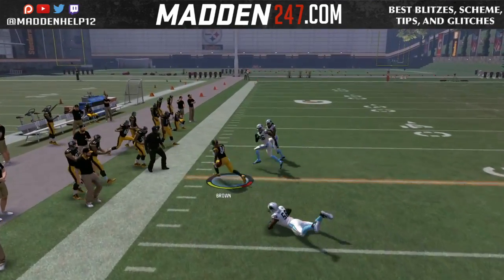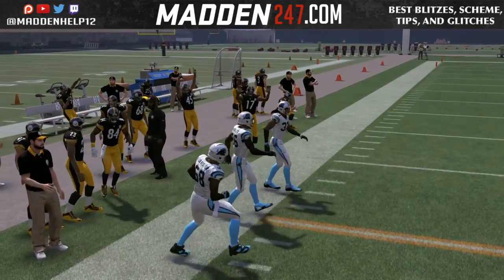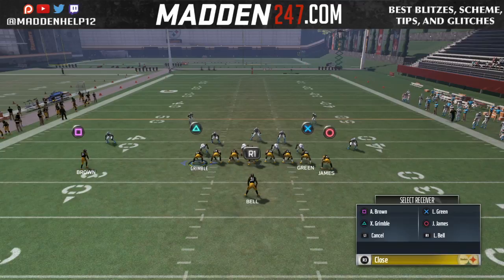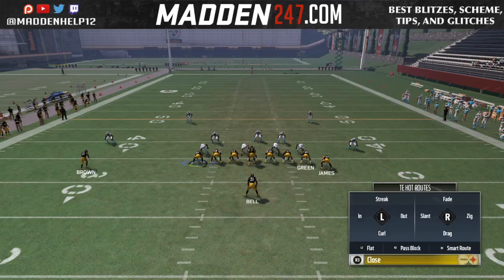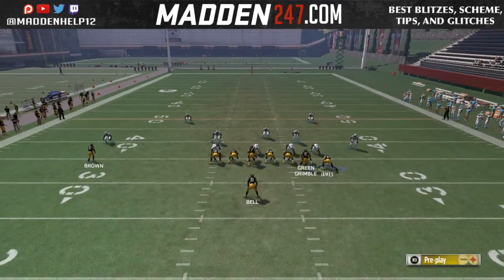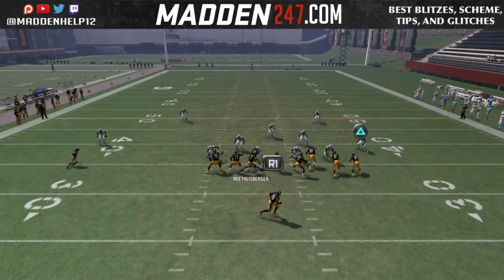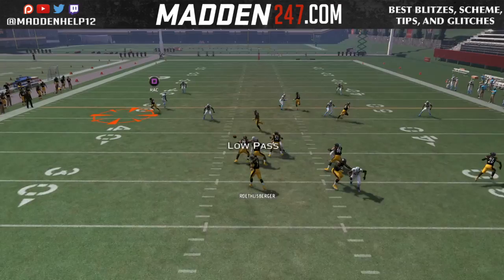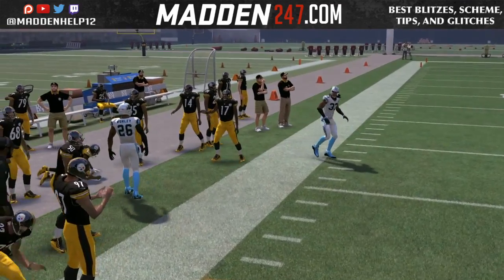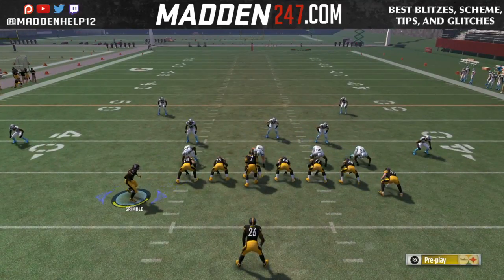If you have someone with really high route running — I suggest 96-plus route running — you're going to win that one-on-one man-to-man battle every single time. This also works if they have a Cover 3 and they shade underneath and then shade over the top, where they have cloud flats — that cloud flat is actually going to play man-to-man on that receiver.